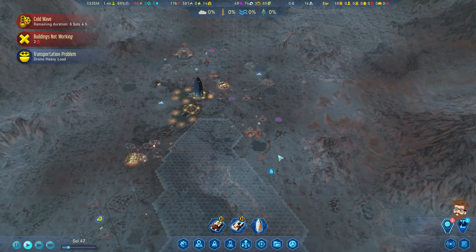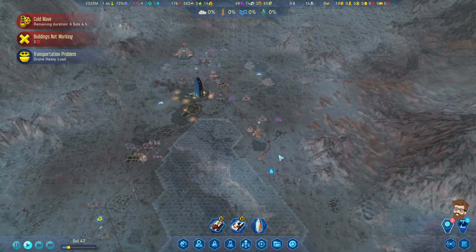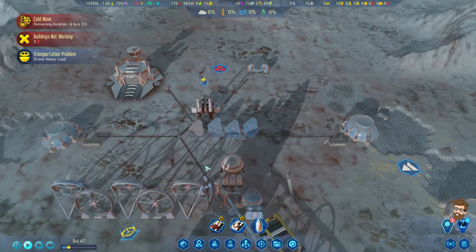Hello everybody, it's Steve. Welcome back to Surviving Mars Below and Beyond. In the last video, I showed you an exploit when it comes to the rare anomalies in the underground. We're also now dealing with a cold wave, but I'm going to try to address the cold wave right out of the gate.